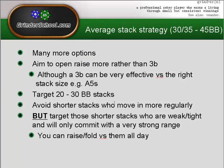We should avoid shorter stacks who move in more regularly. If we've got 30-35 bigs and 18 big blind stacks are shoving over us all the time, calling them puts us short-stacked. That doesn't mean we should avoid them completely — especially if they're playing weak-tight and only getting in with a very strong range. You can raise-fold versus those stacks all day and just continue to steal their blinds.